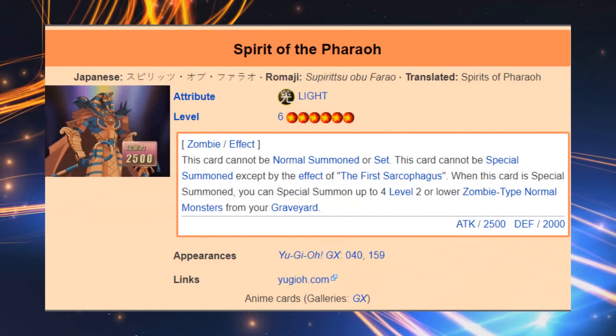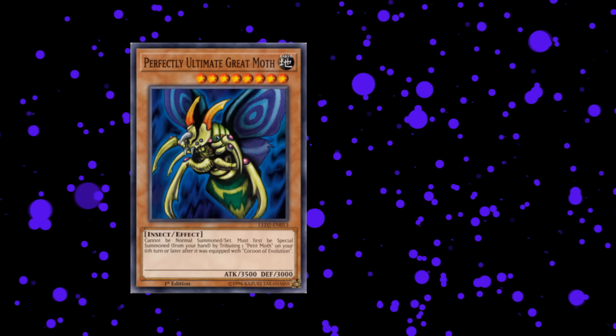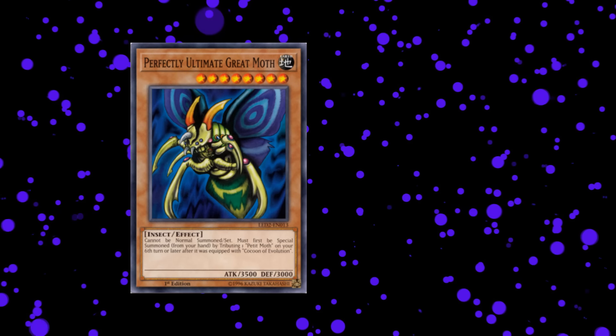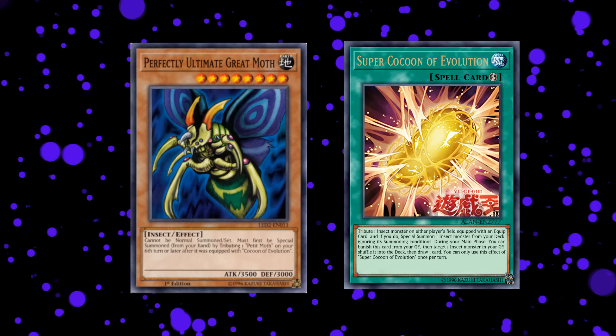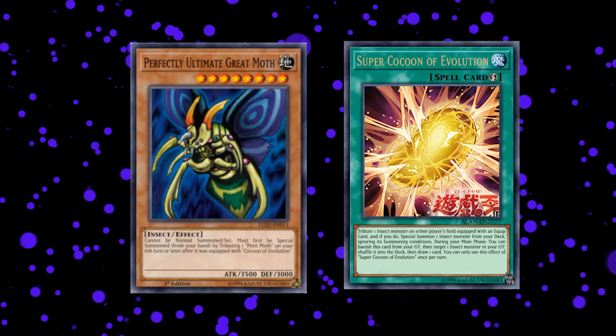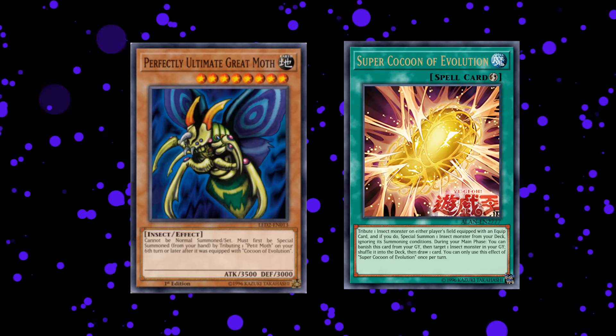Also, in case you were wondering, its anime effect is exactly the same. Alright, and that's it for top 10 terrible boss monsters. Honorable mentions should go out to Perfectly Ultimate Great Moth, since I know people will mention him. That card used to be super terrible until Konami released Super Cocoon of Evolution, which is a viable way to easily cheat it out now — getting rid of the biggest thing that made it terrible, its summoning condition.